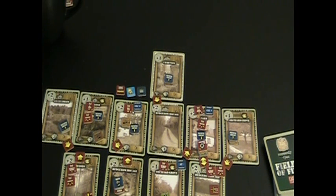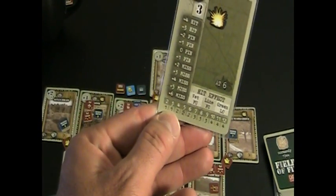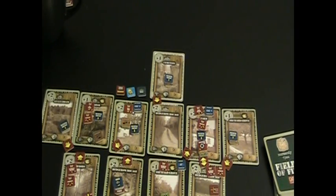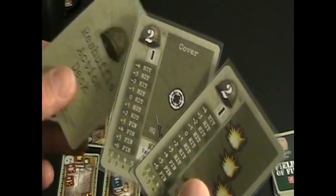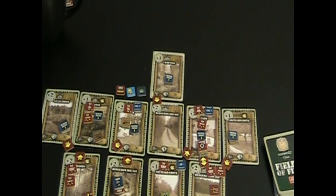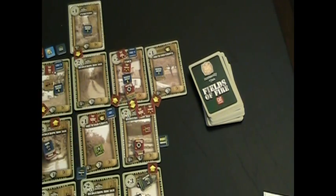Dealing with the bunker — there's an HMG and a squad. Randomly drawing to determine order, we deal with the HMG first. They're under fire from a direction other than their PDF, so that's a draw of four to see the result. Drawing four cards, we get a two — a concentrate fire attempt. The HMG draws three cards (two base plus one for the tripod) and after a reshuffle, gets the concentrate fire, placing it on our hedgerow. The squad in the bunker also draws for concentrate fire and succeeds with two draws.